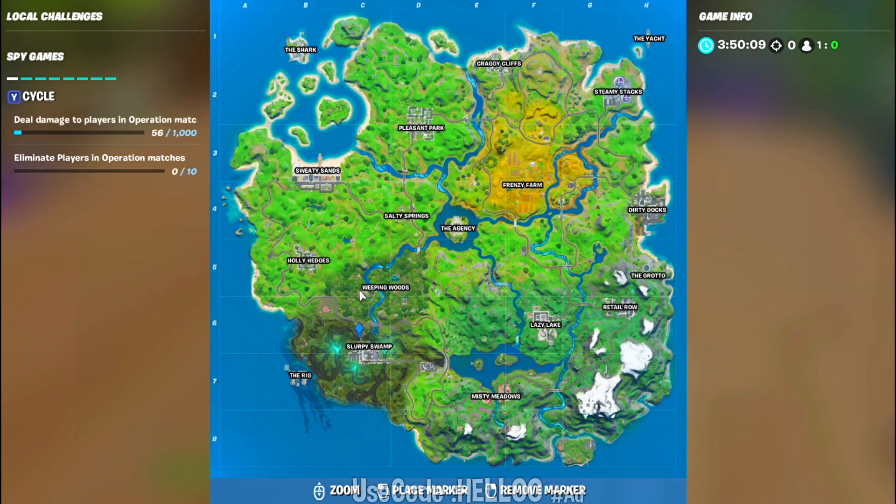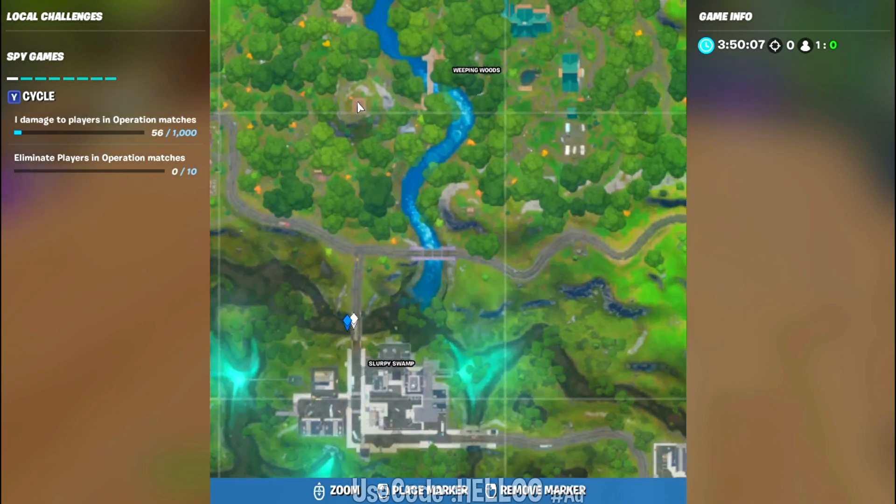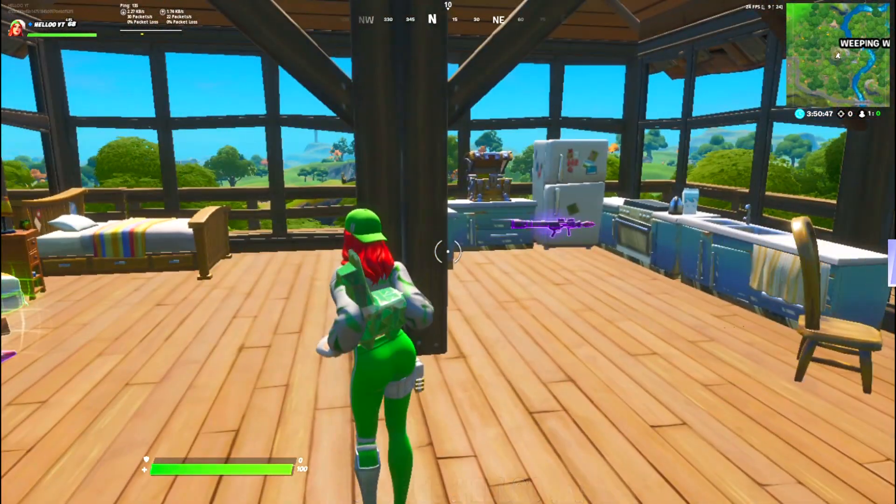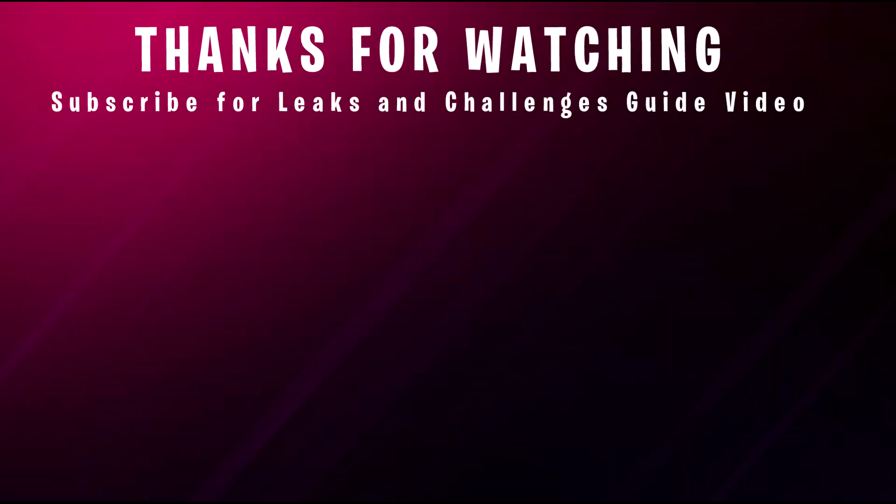If you don't find any chest there, you can go to the bridge near Slurpy Slams — there is a hundred percent chance there's a chest spawn there, and you don't have to break anything because the chest is in the truck. If this helps, do like and subscribe. I'll see you in the next challenge guide.